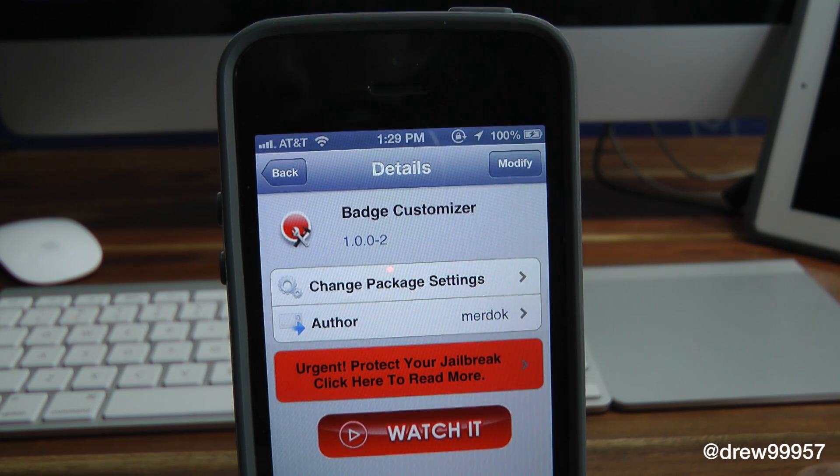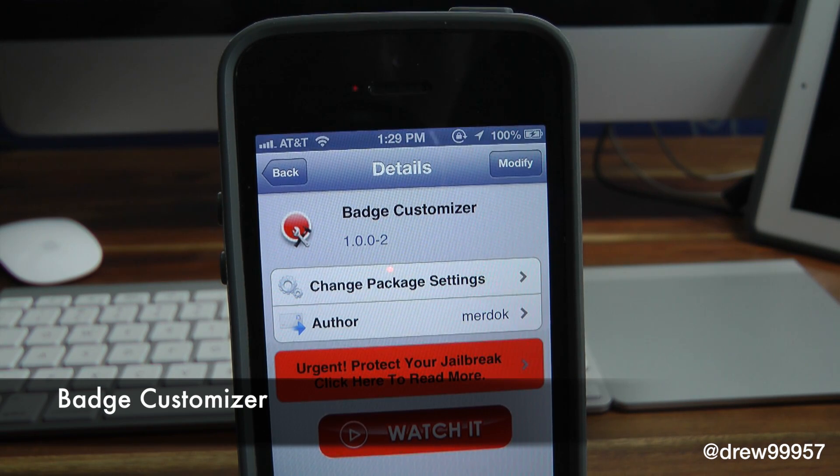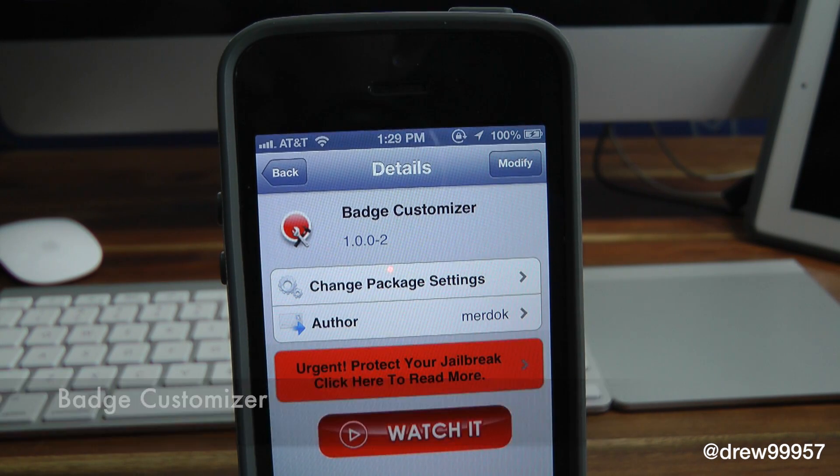What's up everyone, Drew Pickens here. We have a Cydia tweak review — this one's on Badge Customizer. You can find this one inside the Cydia store for free. What this tweak allows you to do is simply give you the option to customize the badges to any color to your liking within Badge Customizer.